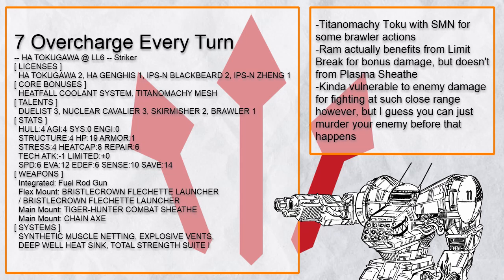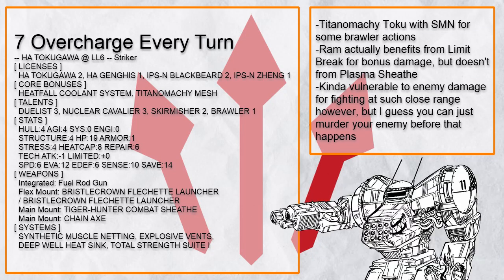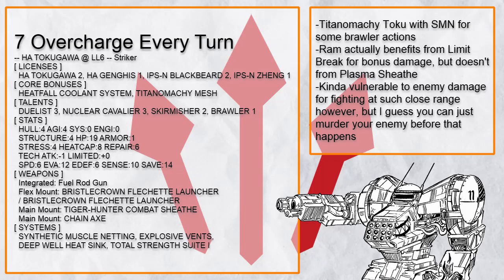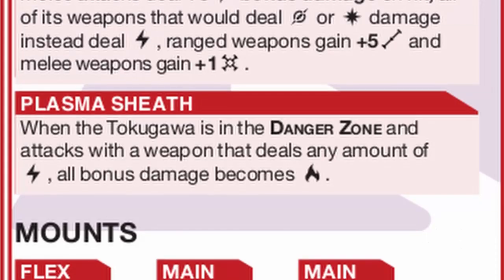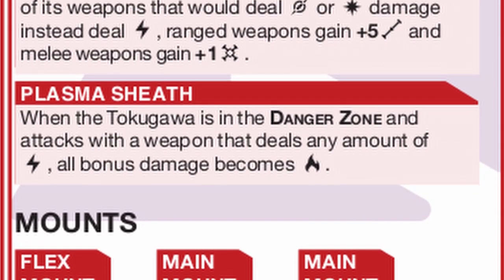Let's talk about something else — this is Overcharge Every Turn, and I wonder why it's called that. It's a Titan Omichi dualist brawler Toku with synthetic muscle netting, so get ready for some grappler action to burn and smash the hell out of people. Remember, limit break applies to all ranged and melee attacks, including ramming, which you can spam for a lot of damage — but plasma sheath won't work with it because it specifies that it needs a weapon, so no extra burn.